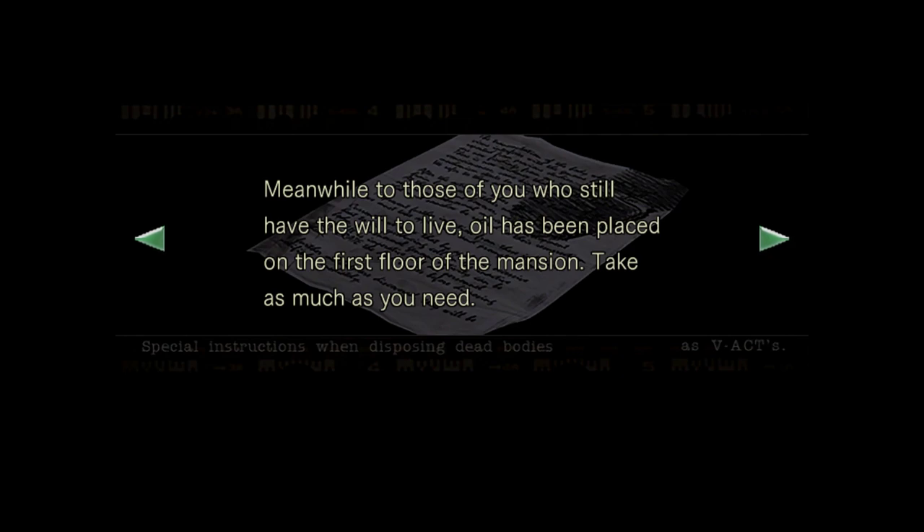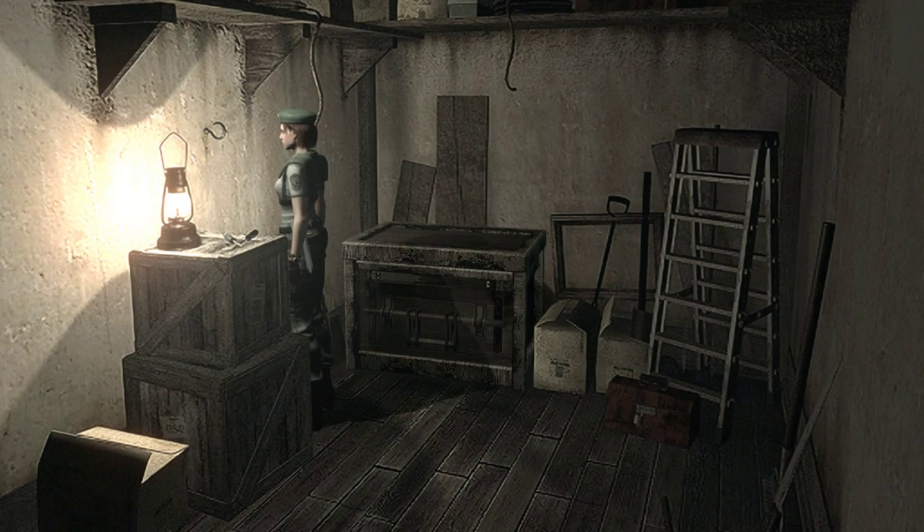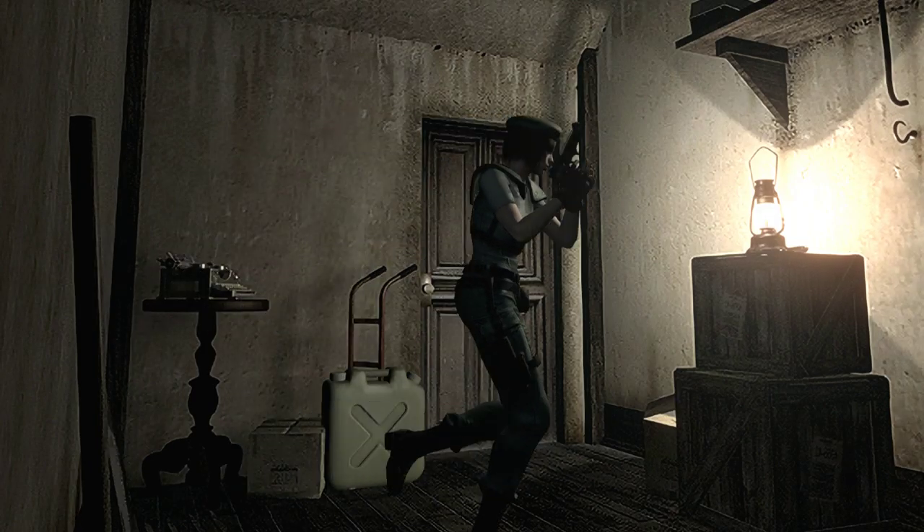Meanwhile, to those of you who still have the will to live, oil has been placed on the first floor of the mansion. Take as much as you need. You'll need something to light it with, which you'll need to find by yourself. So we can destroy the head or burn them, and that will stop them from getting back up.